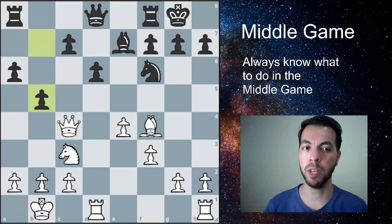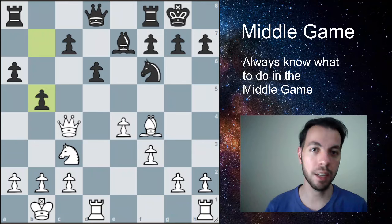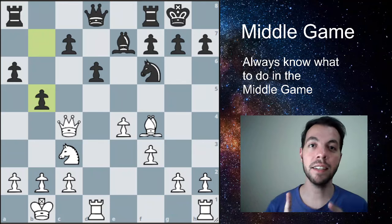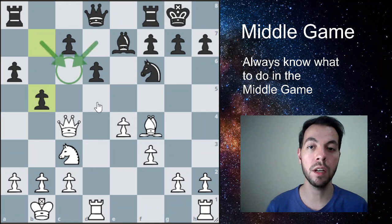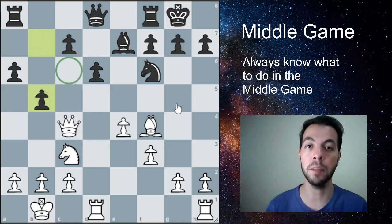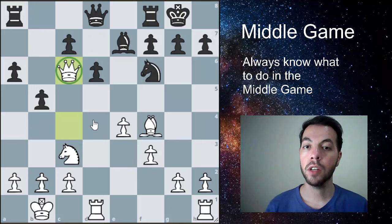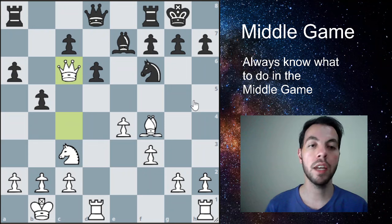After the opponent attacks our queen with b5, we ask ourselves another question. This brings us to tip number two: identify holes in your opponent's position. These holes and weak squares are squares that your opponent can no longer defend with pawns because those pawns have been moved. Since this pawn and that pawn were moved, this square cannot be defended by any pawns anymore, so we can place one of our pieces there. We move the queen to this great square — this is rule number two you can follow in any middle game.